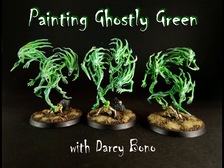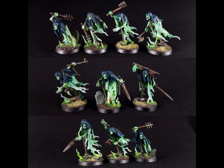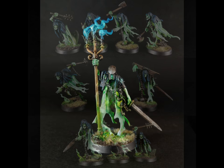Hello everyone, I'm Darcy Bono and welcome to another painting session. In this video, we're going to be looking at making a ghostly green. I use this on all of my night hunts, as you see here, and while there are some really great pale, misty greens on the Citadel Paint app, I like this green because it's almost phosphorescent ectoplasm colored green, and it's super easy to achieve.